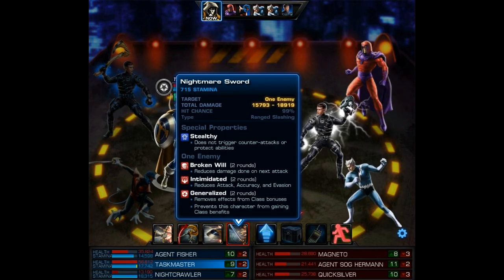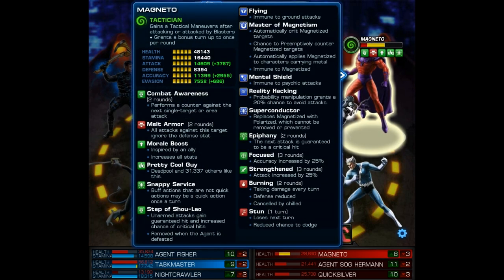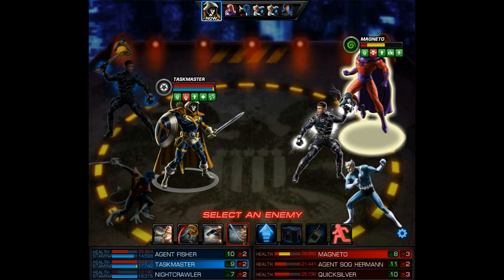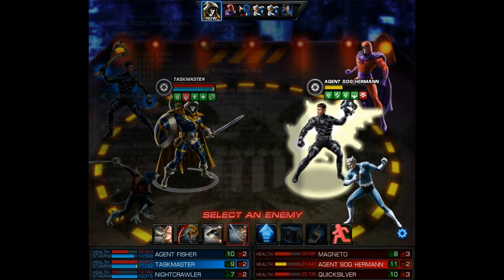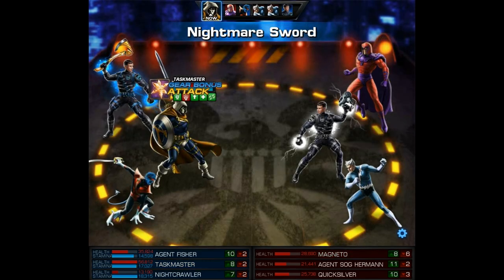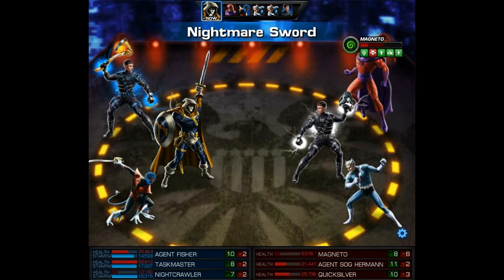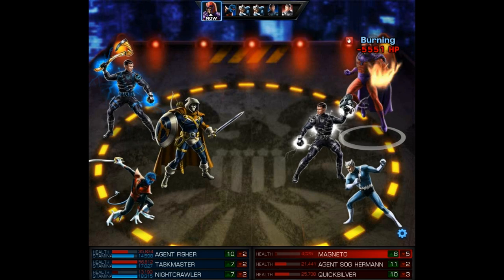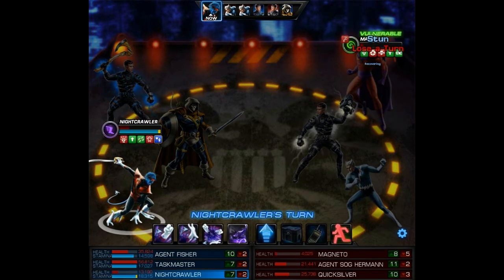I'm actually going to hit Magneto even though I probably should go after Quicksilver. He's stunned so he has to skip his next turn, but I hate him so much I want to take him out — I don't even want to give him a chance to cast that shield. Our Nightmare Sword almost does 20k and then a burning dot will take him close to death — he only has 4k left.